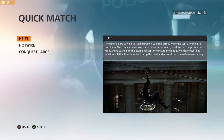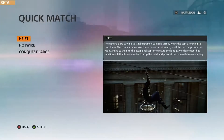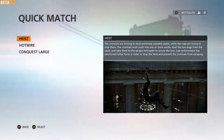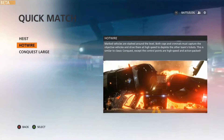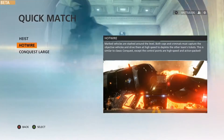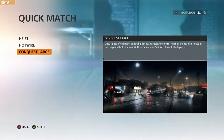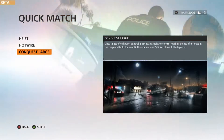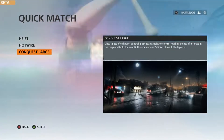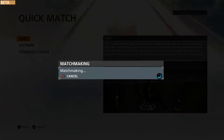Heist: criminals are striving to steal extremely valuable assets while cops are trying to stop them — so it's like team deathmatch. Hotwire: vehicles are stashed around the level, both cops and criminals trying to capture them — capture the flag pretty much. Conquest: classic Battlefield point control on a large-scale map with helicopters. We're going to go with Heist for now.